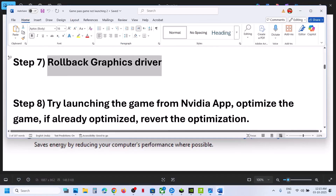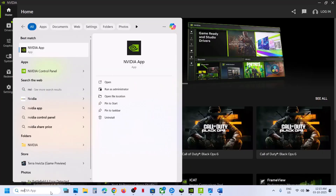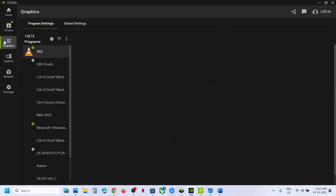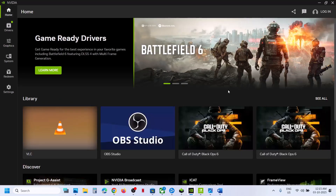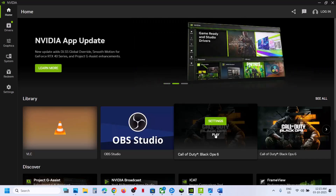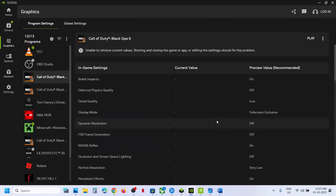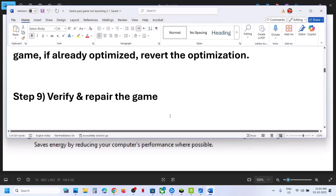Next step is to try launching the game from the Nvidia app. Open the Nvidia app, go to Graphics, and select BO7. Go to Home and try to launch the game from there. If that does not work, go to Settings and if you see an Optimize option, hit Optimize. If it is already optimized, use the Revert option, then close the Nvidia app and check.